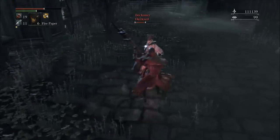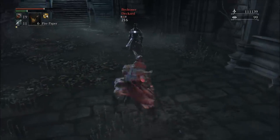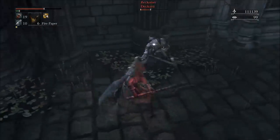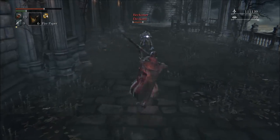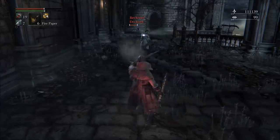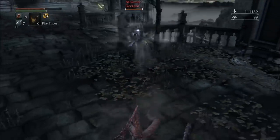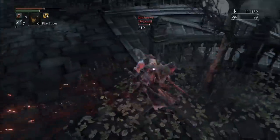You've got your R2 attacks, your R1 attacks, and you can still shoot in secondary form — that makes it very, very nice. And related to that, you can backstep and do an L2. It's essentially backstep parrying from Dark Souls 2. It works very well and very easily. It's another good way to bait someone in.